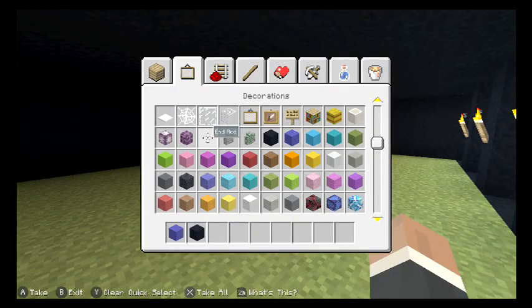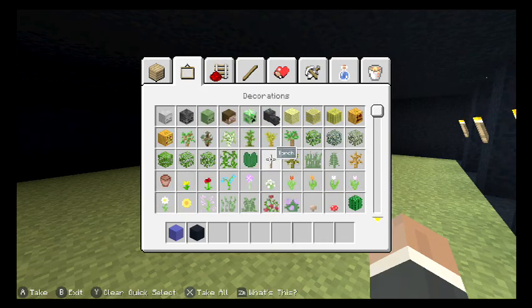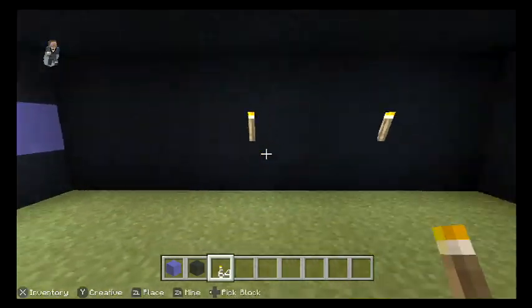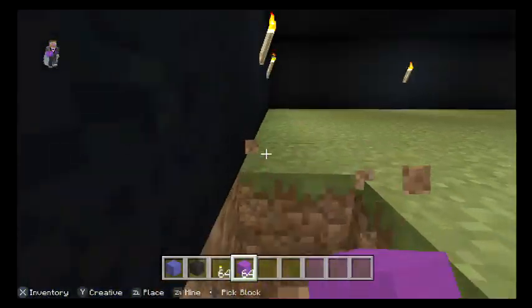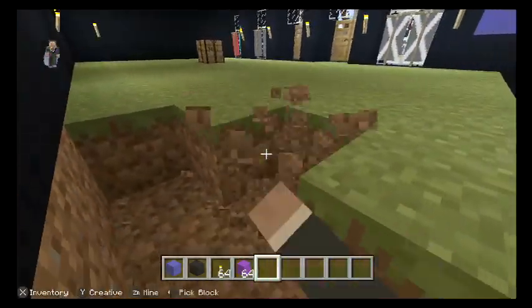It's been a bit dark in there. So the next thing you could do is light it up to make sure it's not too dark. I'm just going to stick purple on the floors to make it look a bit more spacious.